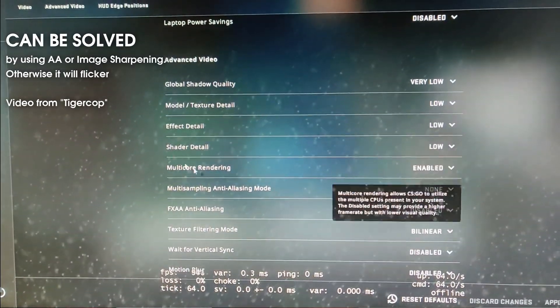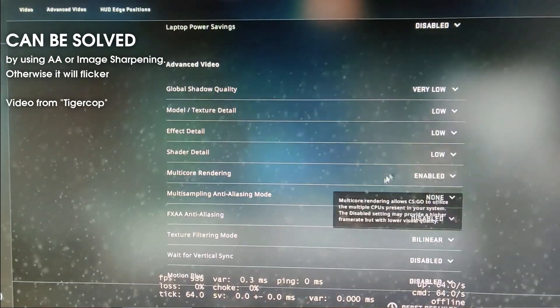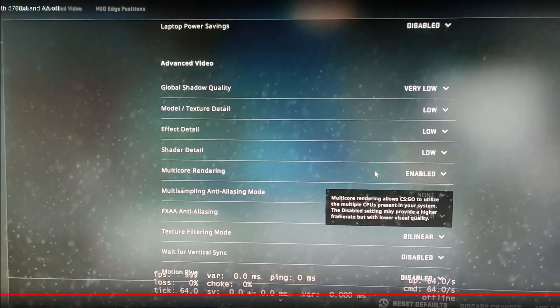On the 19.12.2 drivers the flickering was way worse than on these new drivers. On the new 19.12.3 drivers the flickering is really almost imperceptible in some cases, a bit perceptible in others, but nothing compared to the previous drivers which had massive flickering in the menus. As soon as you go into the game itself you don't have this problem — it's only in the menus.